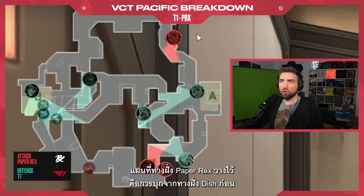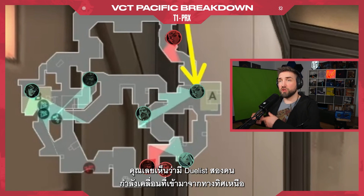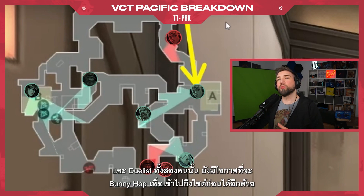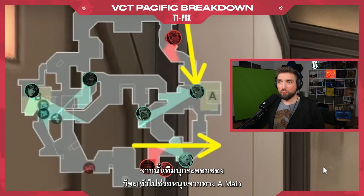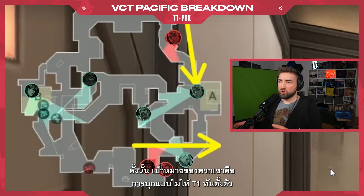The plan from Paper Rex is to go through Dish first. This is why you see two duelists coming in from the north side — the plan is to use the elevated position there to maximize the satchels and bunny hopping potential from both duelists to be on site first. Then the secondary hit would go from A main. Typically teams do it the other way around, so the goal is to catch T1 off guard.